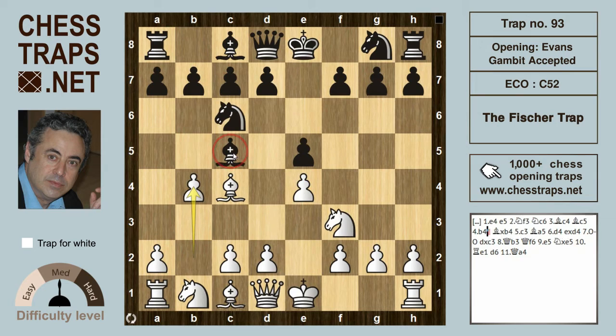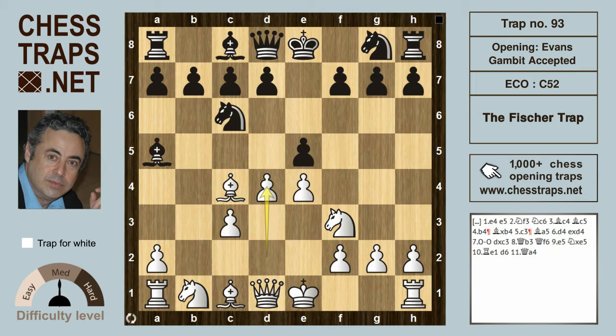The idea is to try and budge the bishop off the center by offering the pawn on b4. After bishop takes b4, white gains time and plays c3, hitting the bishop and supporting the advance of the pawn from d2 to d4. The bishop retreats to a5, and after d4 black captures — white can't recapture with the pawn because it's pinned.